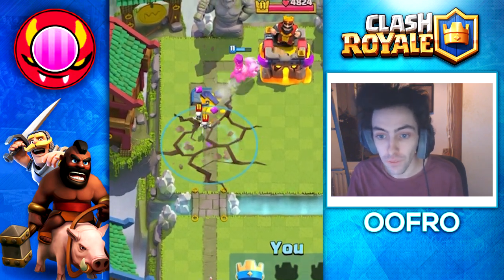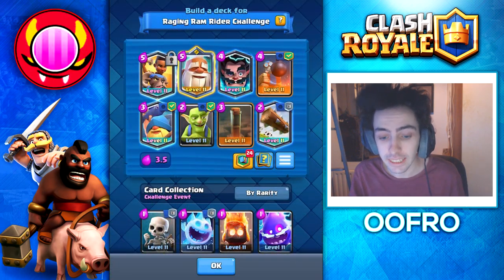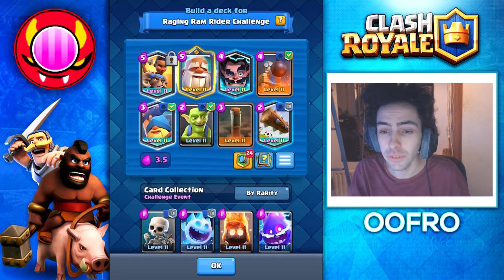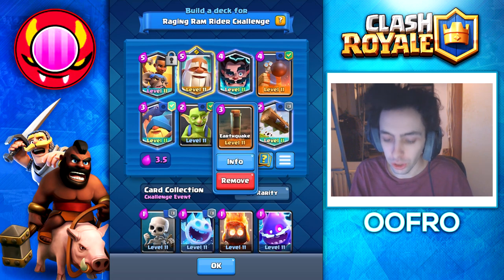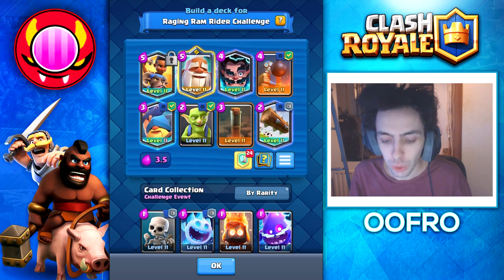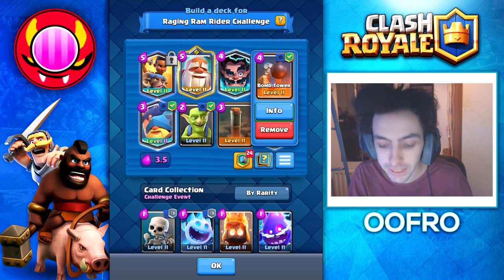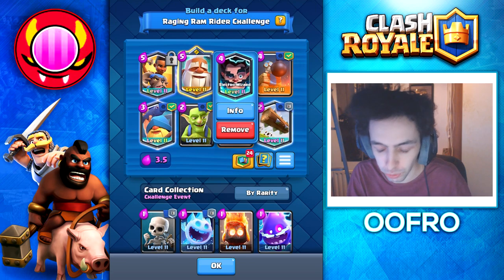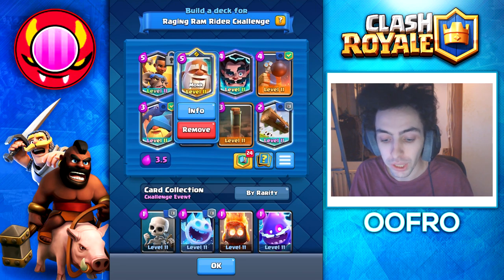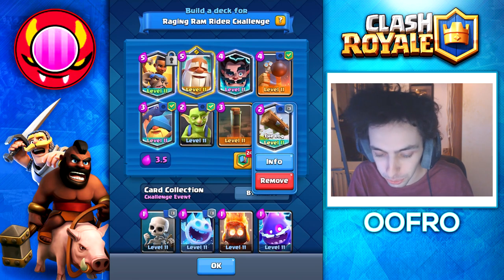It's a card you need to watch out for and a card you need to counter. The best deck for this challenge has very easy offense — it's Ram Rider Earthquake. Your defense is also rock solid. You have three big counters to the Ram Rider: the Fisherman, the Tower of Power, and the Electro Wizard. You have a Monk for a three-card cycle, and then Goblins and Log just to help you cycle.